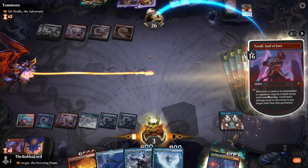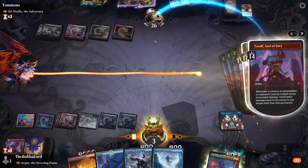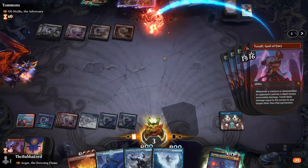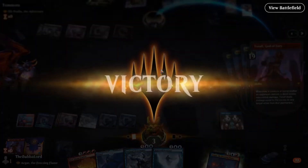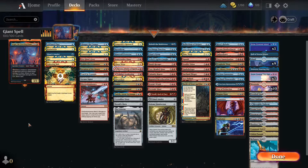Oh yeah, I didn't know about this interaction at all. All the excess damage we got from Star of Extinction we just sent to face, but did not know it worked like that. Hey, how y'all doing today guys!